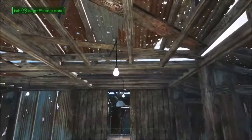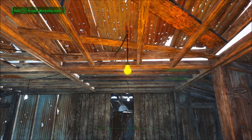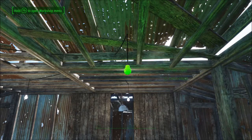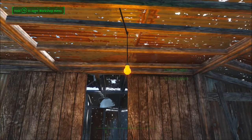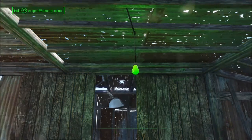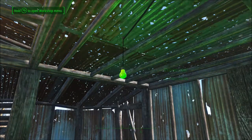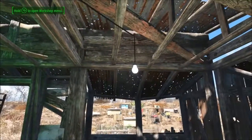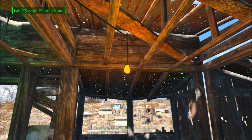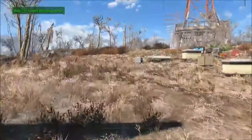We'll go ahead and do the lights while we're outside the building. It takes 10 clicks — 7, 8, 9, 10. Damn, I overshot I think. Oh well. Perfect. Alright, let's start moving shit inside.